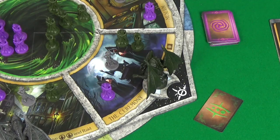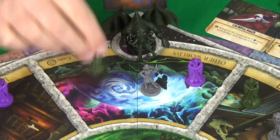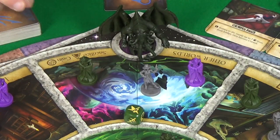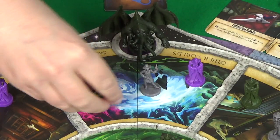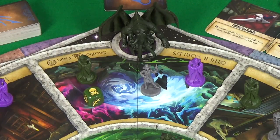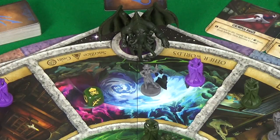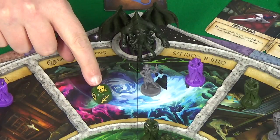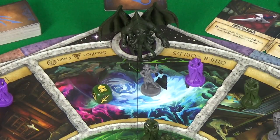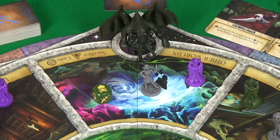That's the next step: Activate. At Other Worlds, for each cultist you have here, you'll roll a dice. If it comes up as a tentacle or as Cthulhu, you can sacrifice it to the abyss in order to advance your summoning track by one. If you have control, every Cthulhu you roll also means you may take a cultist from the abyss and add it to your lodge.